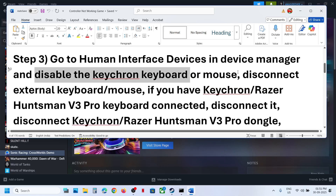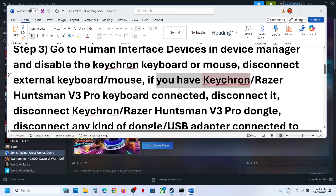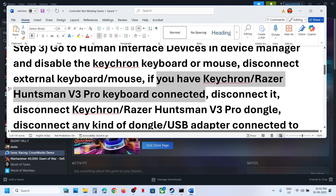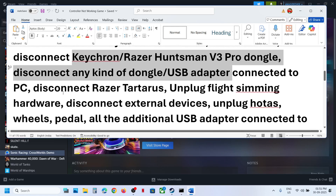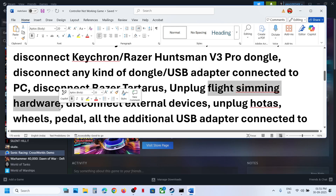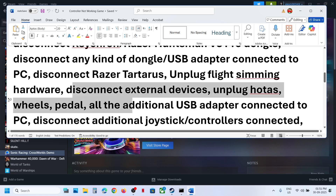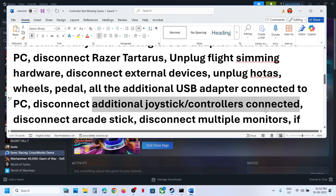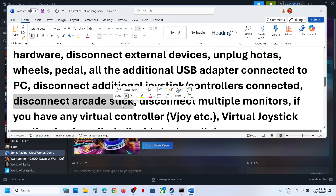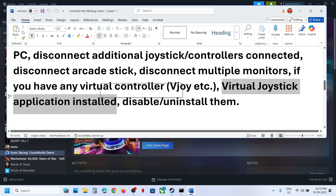Relaunch the game. Disconnect any external mouse or keyboard connected to the computer. If you have a Razer or Huntsman V3 keyboard connected, disconnect the dongle. Disconnect the Razer Tartarus, any flight sim hardware, HOTAS wheel pedals, USB adapters, traditional extra controllers, arcade sticks. Also try launching on a single monitor if you have multiple monitors connected.